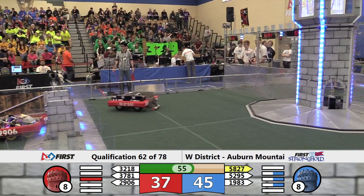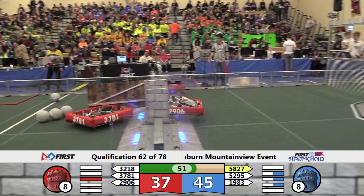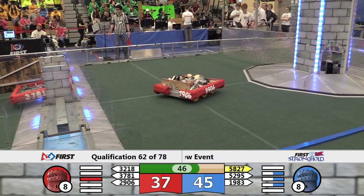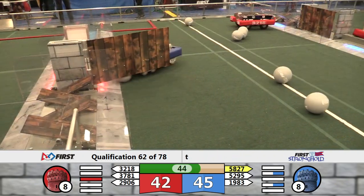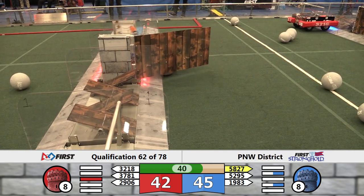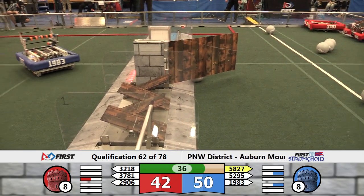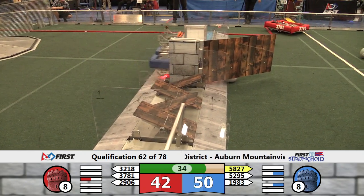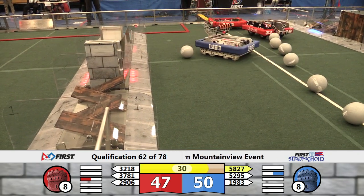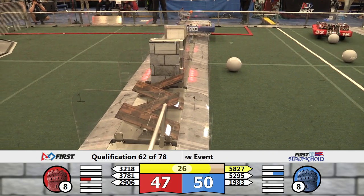1983 back through the Sally port — that's a tricky one because you have to let go and then catch it again. They're doing a pretty good job there. They've got a boulder in their way, that might create a problem — nope, over the boulder, through the Sally port, knocking it down. So 1983 is doing a really good job here by themselves. They've got four defenses down on the red side.